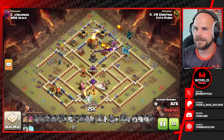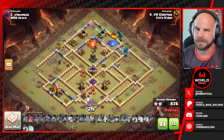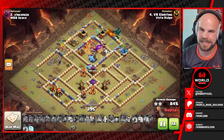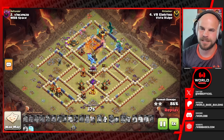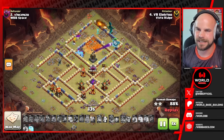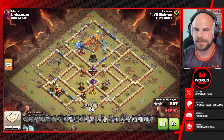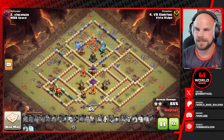We still have the king alive on the left side. She just popped her ability — so she's got plenty of power to get through the town hall and gets that down. But we've got more skeleton traps and the late ice golems coming out. The RC has gone down, the ice golems are going to hold up the barbarian king for a bit, and the monolith is firing away — takes down the owl and looks like it's going to switch to the barbarian king.